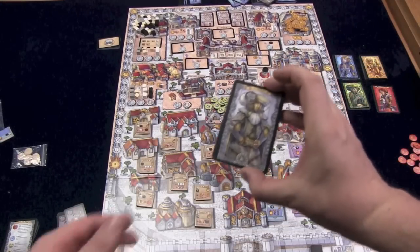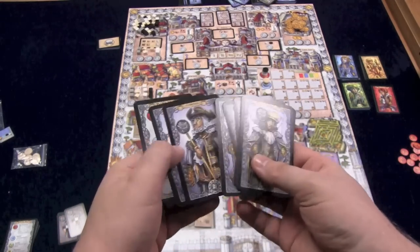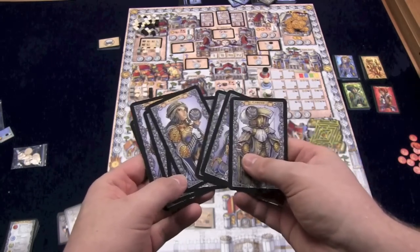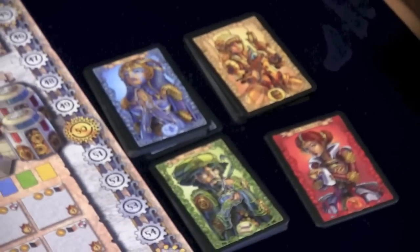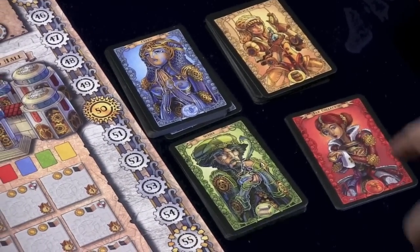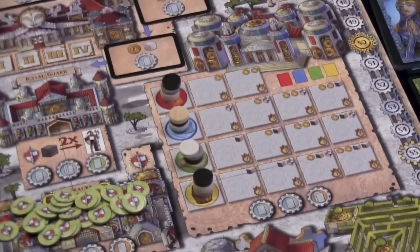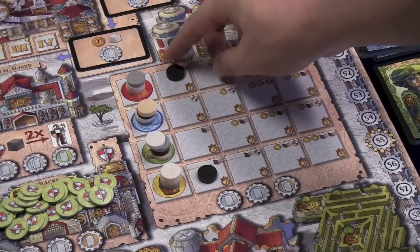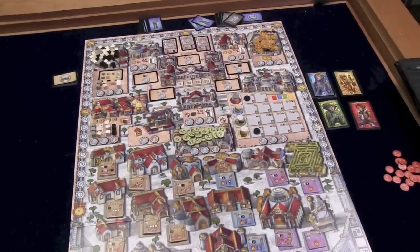Each player is going to start with ten cards. Eight of those cards are robotic courtiers — I have no idea why they're robots, but whatever. The other two you're going to pick from four different people: tax collectors, scribes, clerics, and merchants. You will pick those by moving your pieces. For example, if I'm black and I move it here, that means I'll get one tax collector and one merchant, and I'll add those to my hand.